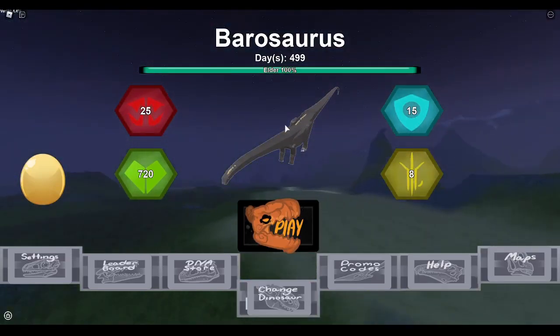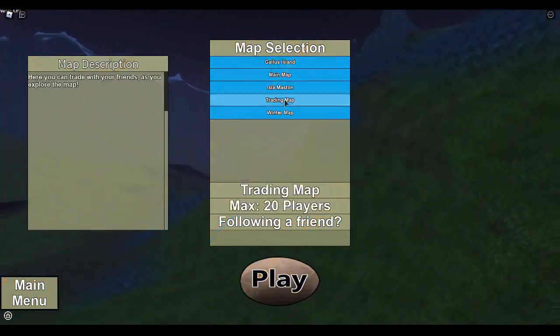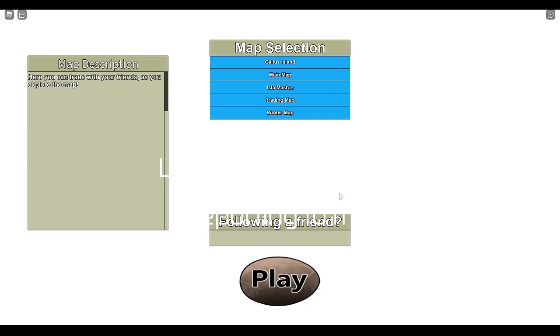If you don't know how to get into the trading map, just click on Maps over here in the bottom right, then click on Trading Map and Play. That's it, and now let's go into the trading map.